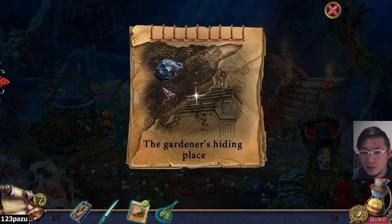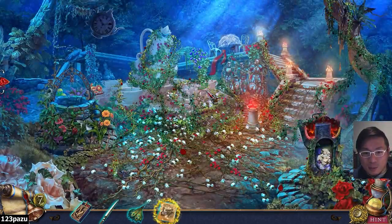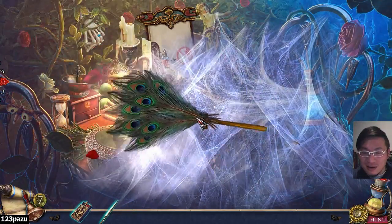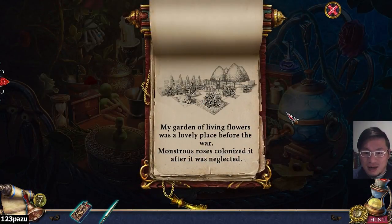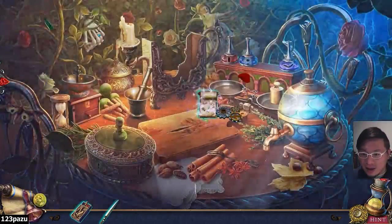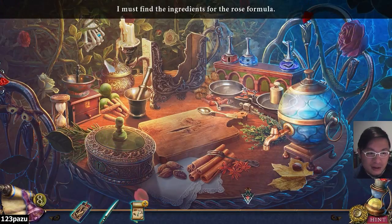Use a piece of coal to get that picture — the Gardener's Hiding Place. I don't know where this is. Is this somewhere around here? On the table! The hiding place, behind the skeletons. Formula to destroy living roses: my garden of living flowers was a lovely place before the war. Monstrous roses colonized it after it was neglected. I need to find all the ingredients for my formula so I can destroy these monsters before they catch me. Missing ingredients: Marigold, Salt crystals, Wolfberry, and Snake poison. We know which items we need — let's go find them now.